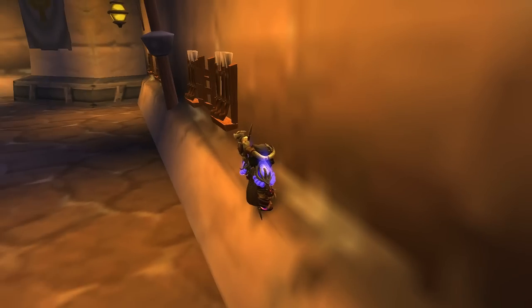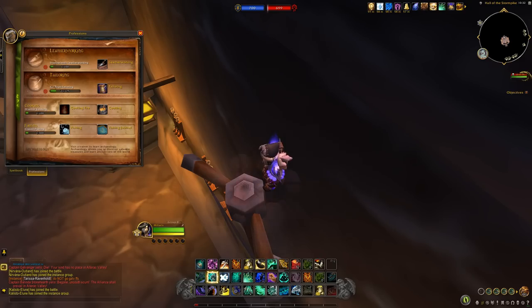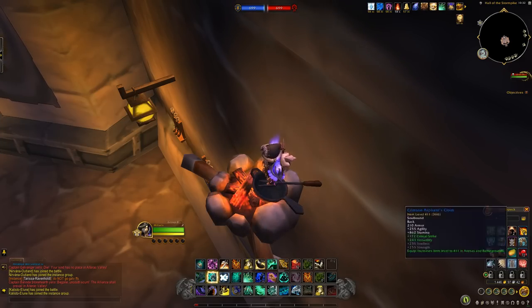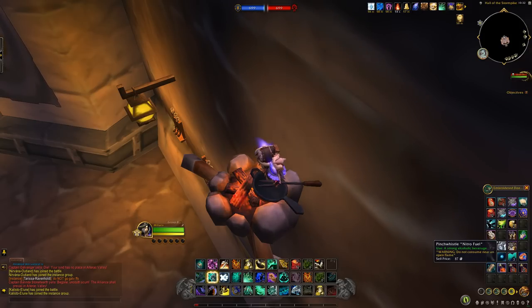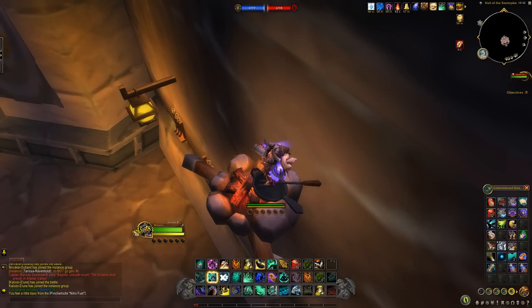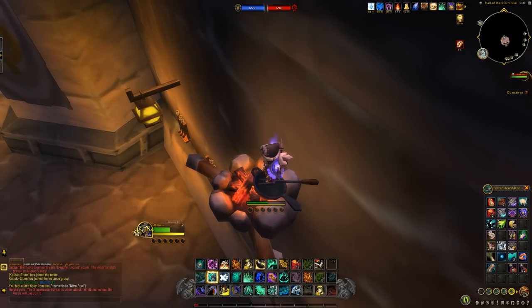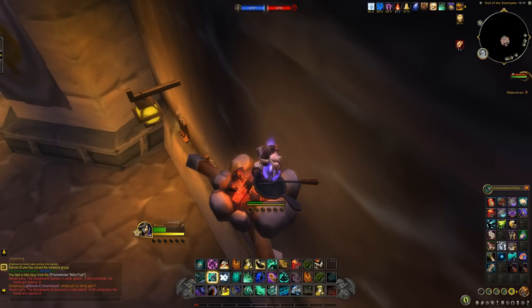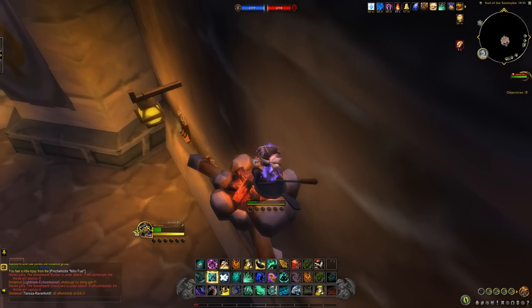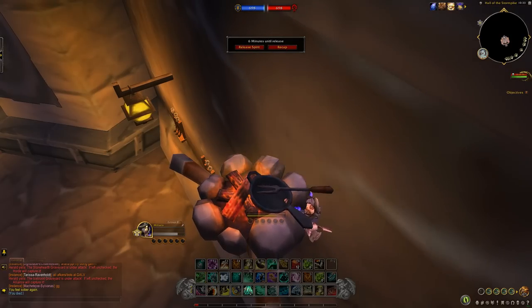First, jump up on one of the three flag posts scattered around the Dunbaldar fortress as shown. Now kill your monk. The best way to do this is with a cooking fire, which you can get from any cooking trainer simply by obtaining level one cooking. Drink some Pinch Whistle Nitro Fuel, which can be obtained from the Inns in Storm Shield or Warspear in uninstanced Ashran. Two shots of Pinch Whistle Fuel will set fire to you and kill your character.